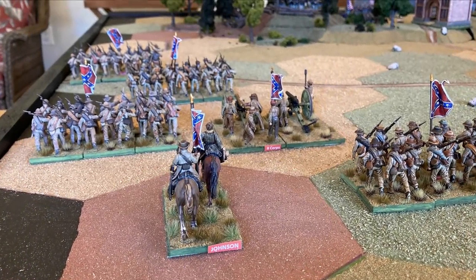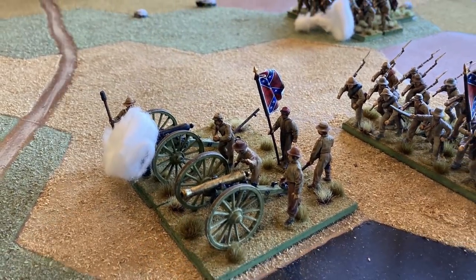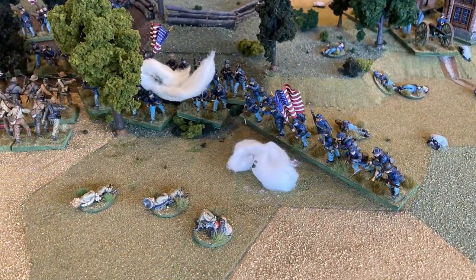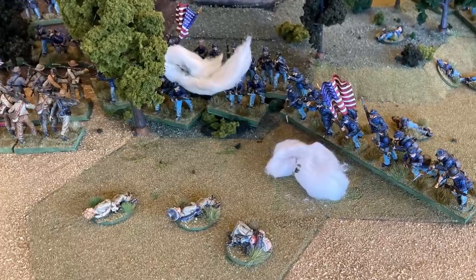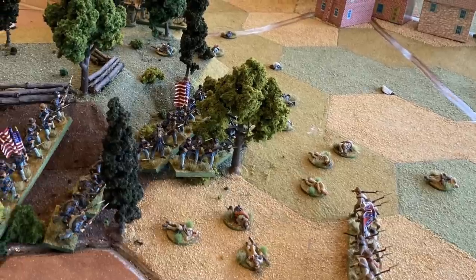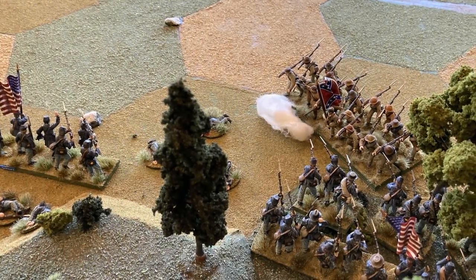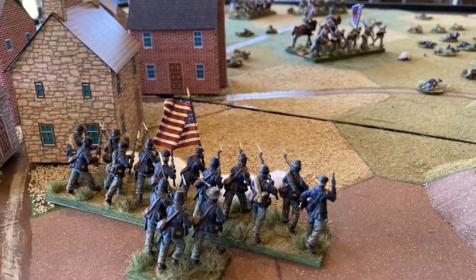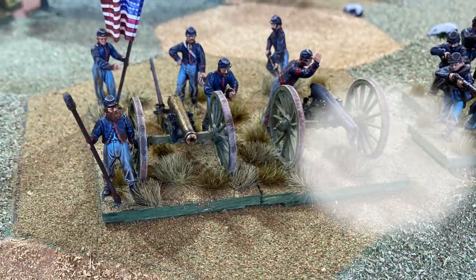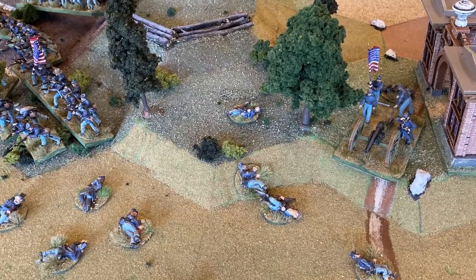Meanwhile, to the north, Confederate General Ewell cautiously advances on Culp's Hill with two brigades and artillery support. In a surprising riposte, Northern right-wing commander Howard launches a spoiling attack with Federal forces holding Culp's and Cemetery Hills, moving forward to engage the lead Confederate forces before Ewell can reinforce his advance. It's a risky move to advance off the high ground — will it pay off? A series of lucky volleys eliminates Ewell's lead artillery unit and Williams Brigade, although the Federal Army also suffers high casualties.